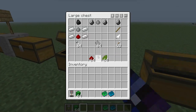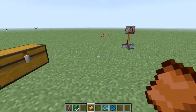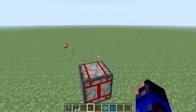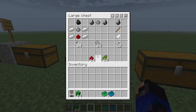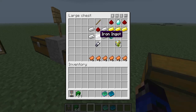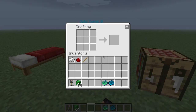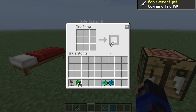You come over here to the right chest, we got saddles. I can go ahead and put a saddle on the thing. Now you can't ride it yet because you haven't made the tool to ride it. So let's go ahead and make that first, because it will also help along the way in making everything else. It's called a turret control unit. To make a turret control unit, you put iron all the way around it in a U-shape with redstone and a stick.